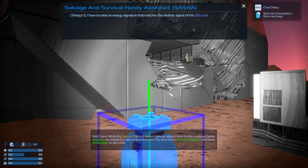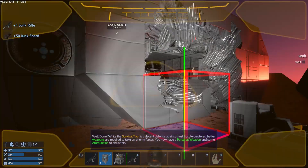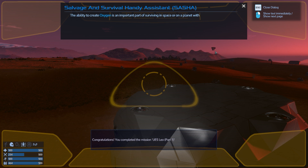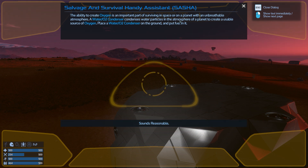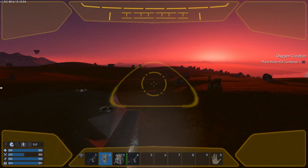SASHA: GB13, I have located an energy signature that matches the distress signal of the UES Leo - it appears to still be in orbit around the planet. You should finish your basic training and try to find a way to reach it. Okay, let's get this over with. First of all, I'm going to press F5 and take the drone to get a look at what's going on here. The ability to create oxygen is an important part of survival in space or on a planet with an unbreathable atmosphere. A water or CO2 condenser condenses particles in the atmosphere of a planet and creates oxygen.